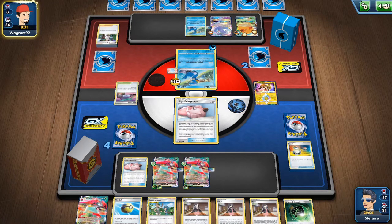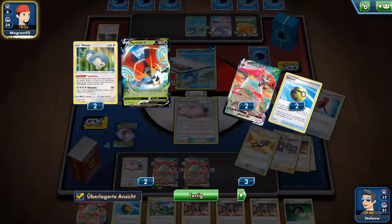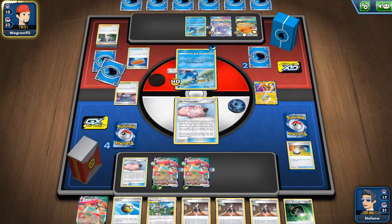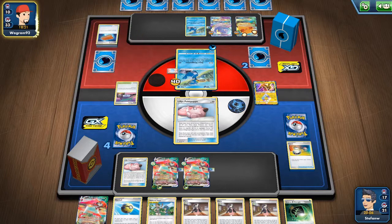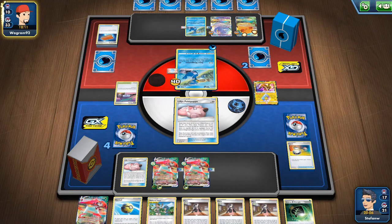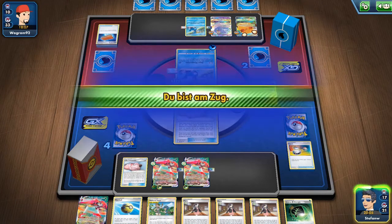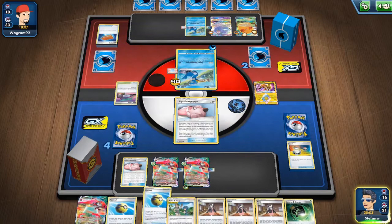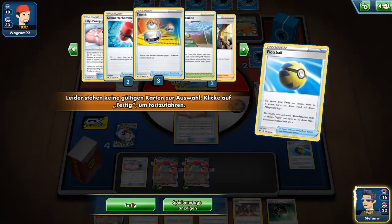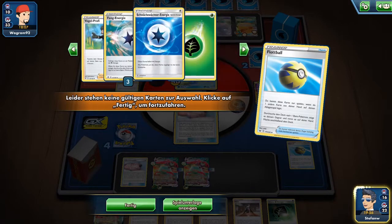The question is how do we retreat. We could go for Mallow & Lana for the knockout. Checking the deck — we have three Switch left and two Bird Keeper. It's unfortunate we didn't draw into one of them. We don't want to play Marnie or Reset Stamp right now because we don't want to give them a fresh hand. Maybe use Mallow & Lana for a retreat, spread damage with the Orbitals, then attack with the one that has zero damage.